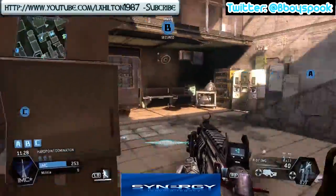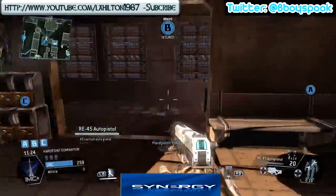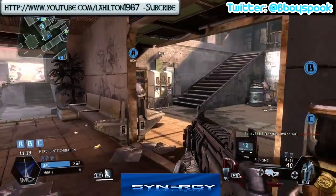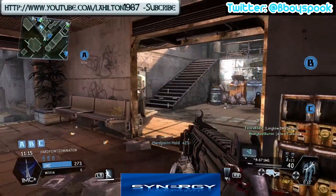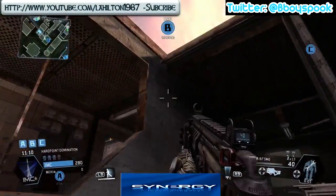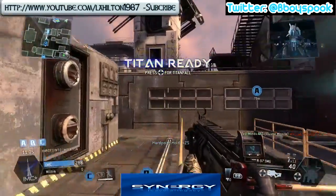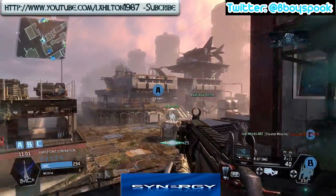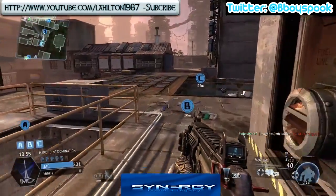252 points and we're still going up nice and fast. I'm basically messing around here because I am freaking bored - they're only attacking A and I really want them to attack B so I've got something to do. I end up calling in a titan and I'm putting him in guard mode so he's aiming over that side too.